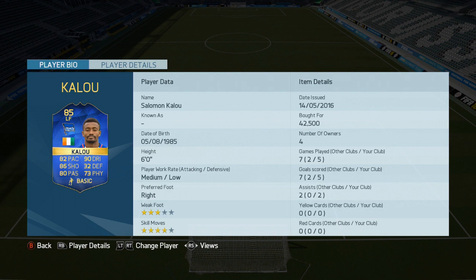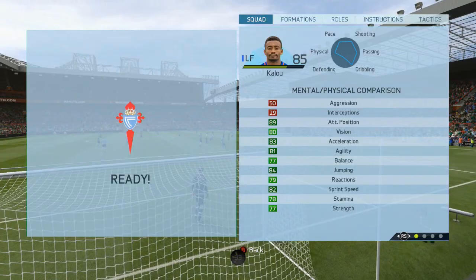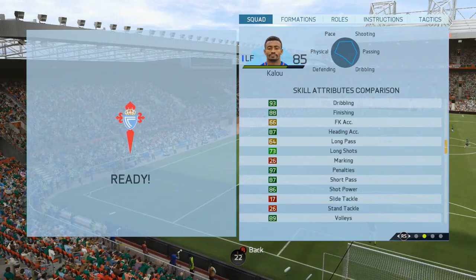The Berlin forward and Ivory Coast international — stats on the screen right now — and I've got to say this card is very, very impressive. 89 in regards to attacking positional, this guy has got 91 ball control, 93 dribbling, and 87 heading accuracy.